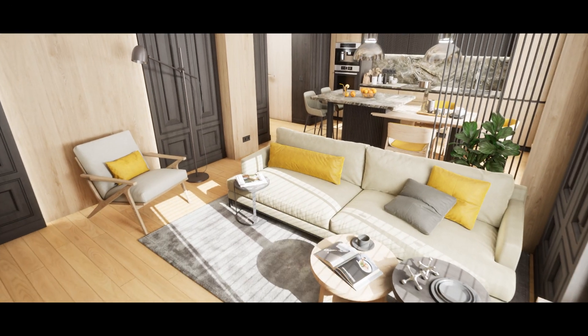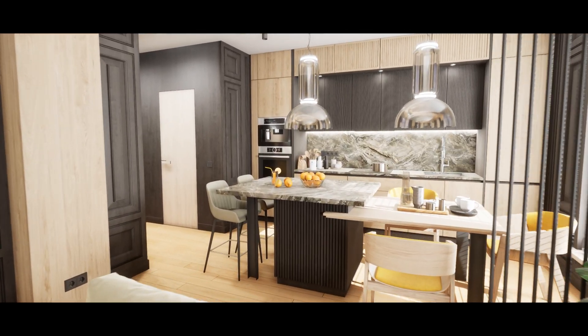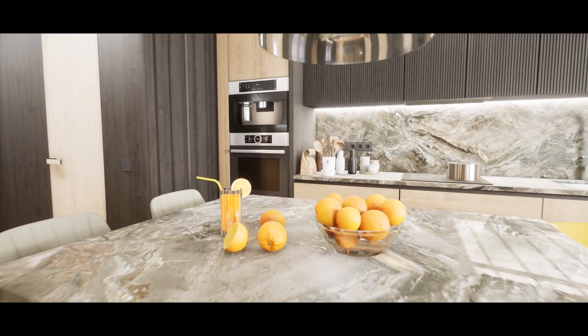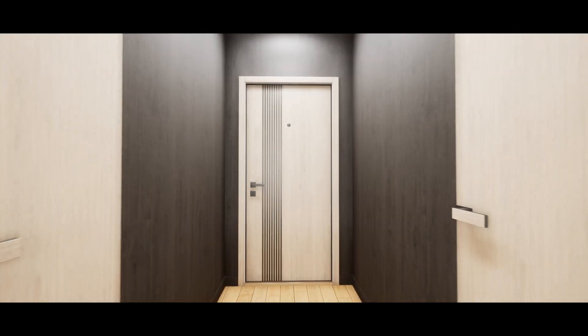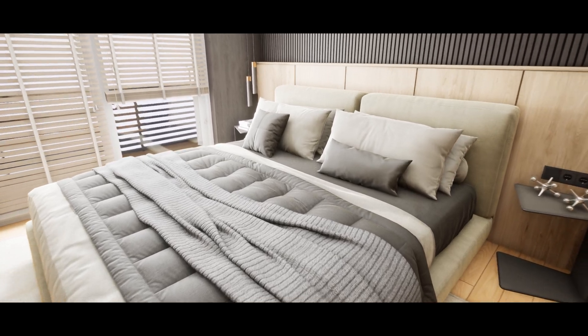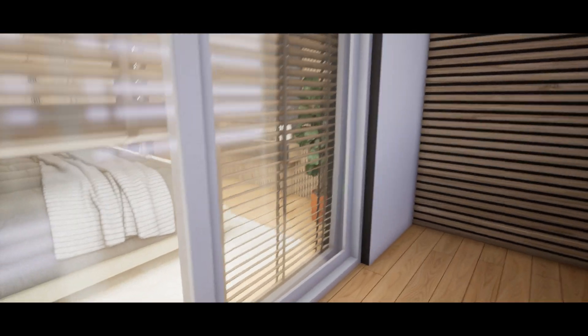Next up we've got ArcVis Interior Volume 3. This is a high quality complete apartment scene with 80 different objects, with included projects featuring baked GI and Lumen setup. There's not a lot to say — you see what you get. There is automatically generated collision on these but there are no LODs. There are 84 unique meshes with 96 materials and material instances, and 72 textures with resolutions ranging from 64x64 all the way up to 4K.